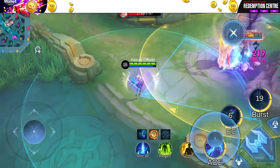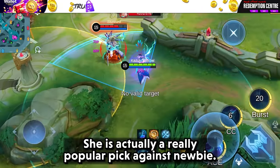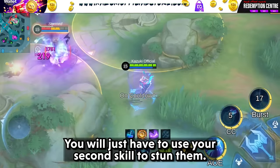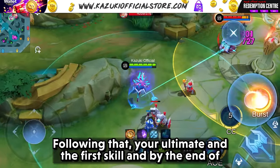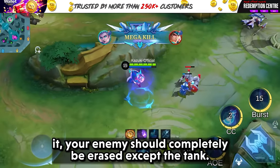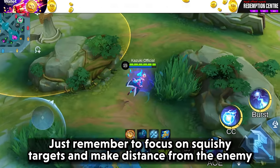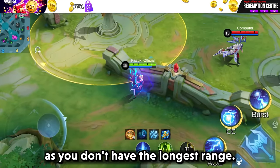Next we have Mage. For that role you should go for Eudora — she is actually a really popular pick against newbies. You just have to use your second skill to stun them, follow up with your ultimate and first skill, and by the end of it your enemy should be completely erased — except the tank. Always focus on squishy targets and maintain distance from the enemy as you don't have the longest range.